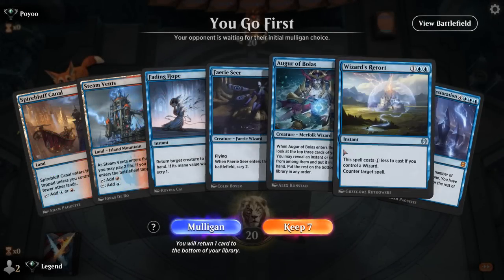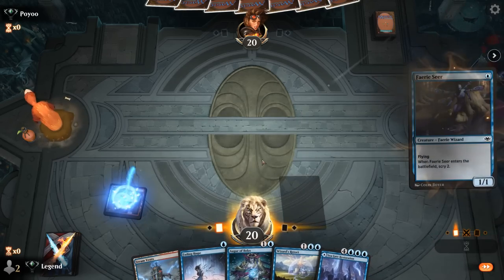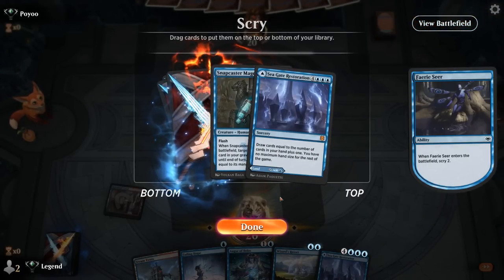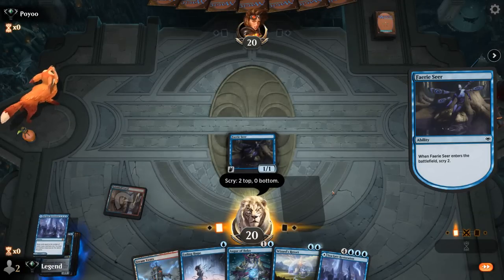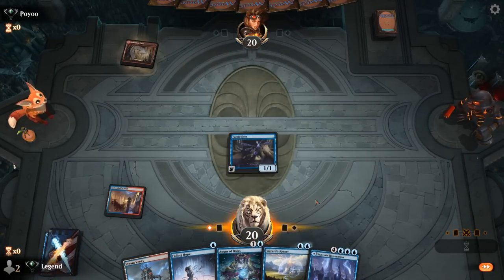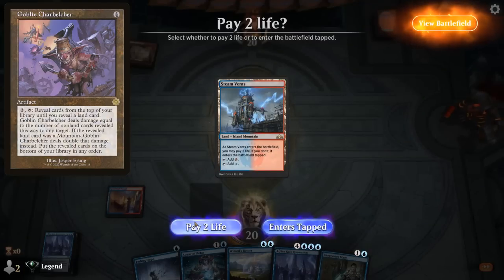We're on the play and the hand seems pretty decent — turn one Faerie Seer, can keep up Retort on turn two already. Snapcaster is never a bad keep; could also put Restoration second so we're guaranteed to hit it with Augur of Bolas. Opponent might be on a Charbelcher deck — having a counterspell is incredibly important but we don't need to keep it up on turn two.